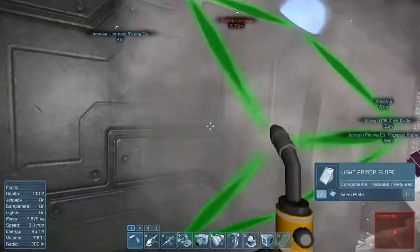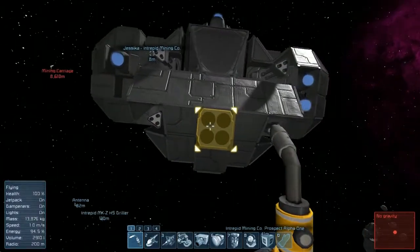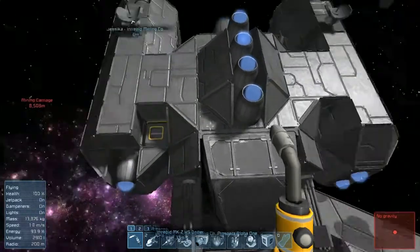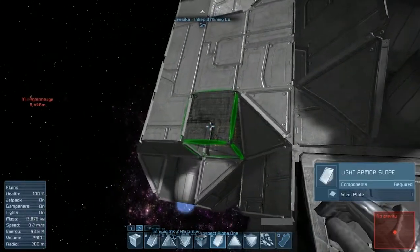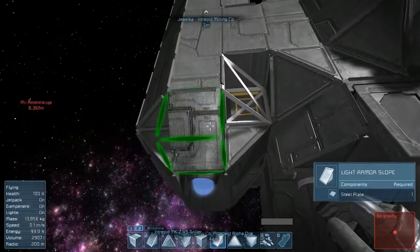I'm also probably going to tell our assemblers to make some ammo and some rockets. Oh, hold on — we still have quite a bit of work to do up here though. Let's go ahead and put down proper pieces for this. There we go, that's one down, just a few more to go.